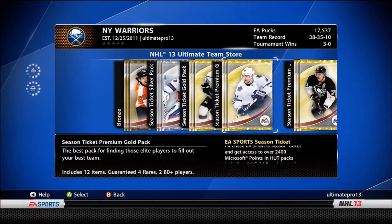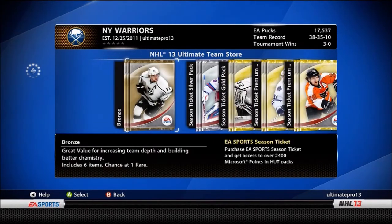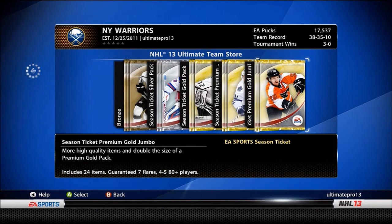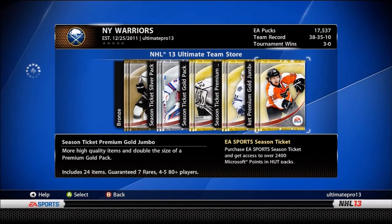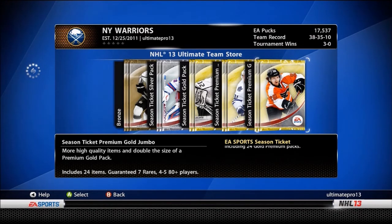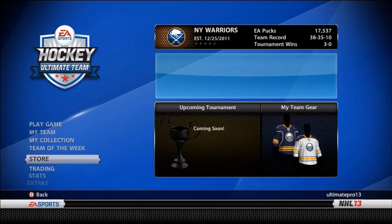Another way to make pucks: never, ever buy packs — unless they're bronze packs for the bronze pack method. Never buy the other packs. They're terrible, garbage. The T50 pack — you get ripped off. I would open one and prove it to you, but I don't want to waste my 17k pucks. Never, ever buy packs. It's a waste, unless you're doing the bronze pack method.